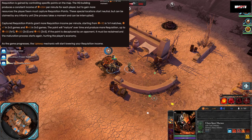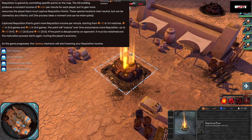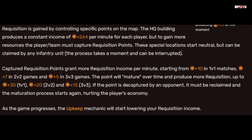Requisition points vary in two ways. The first is that their starting values depend on how many players are on your team, and the second is that they mature every 20 seconds until they cap out. As a solo, such as in 1v1, Requisition points start at 10 per minute and mature until they reach 30 per minute. As a duo, like in 2v2, Requisition starts at 7 and matures up to 20 per minute. The different amounts generated depending on team size are not entirely necessary to memorize, but information is power, and this can be used to more precisely plan out a build order.